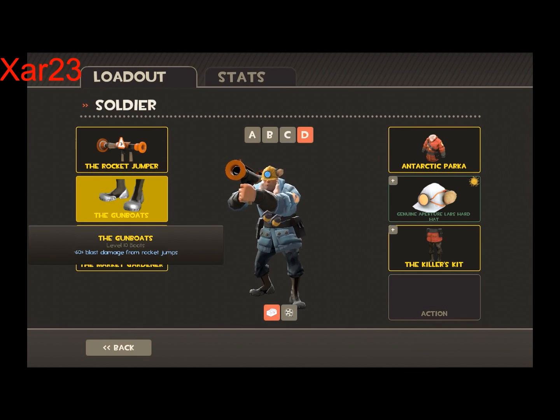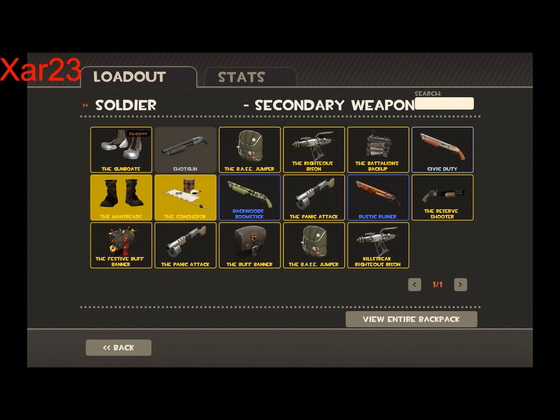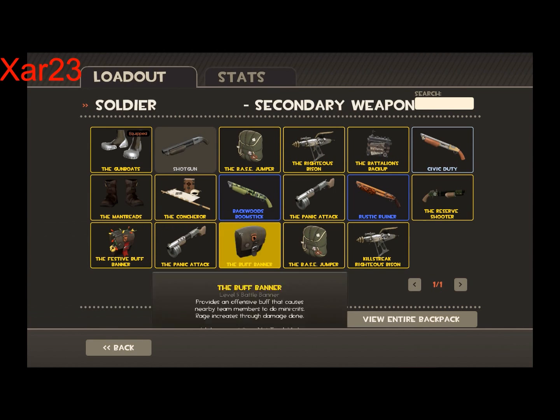Next is the Gunboats. The Gunboats aid with fall damage and boost damage from the rocket — I think it decreases the damage you take from the rocket. I haven't really looked into this. You also have a lot of equipment options in the Soldier's secondary slot, and these also help with rocket jumping.